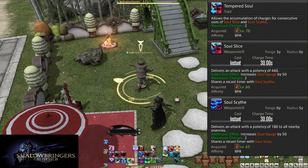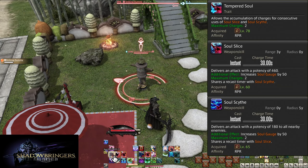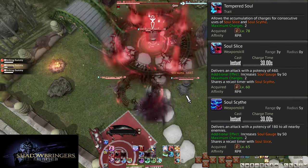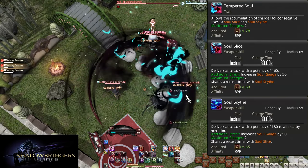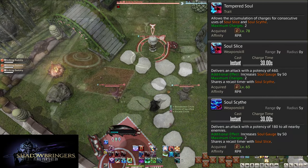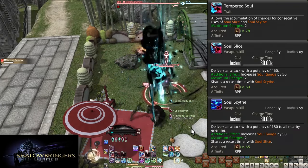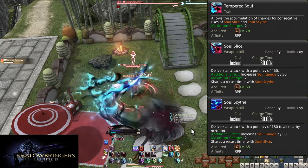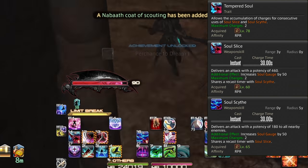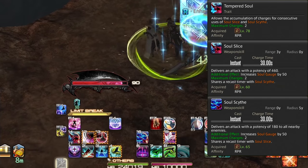Level 78: Tempered Soul. Simply put, you now have two stacks of Soul Slice and Soul Scythe, making these skills have multiple charges. The moment one charge completes, the second charge will begin to count down. This retroactively makes Gluttony even better because each charge only takes 30 seconds — you get two charges for every 60 seconds it takes Gluttony to come back. This means you can always have a stack of Soul Slice in reserve for when Gluttony comes off cooldown. This also means even more gauge generation. Try and find the balance of always having one stack available to use Gluttony, and continually using the charges for more Avatar attacks.